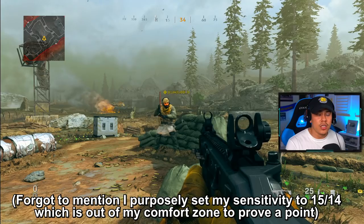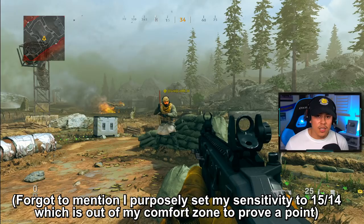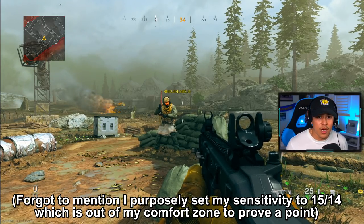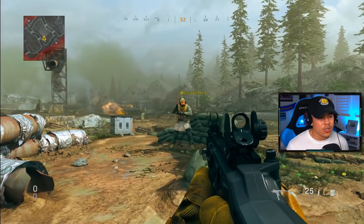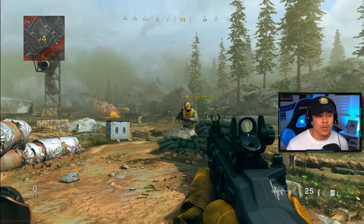I'm going to be comparing and contrasting the difference between standard aim assist and focusing aim assist. You guys are definitely going to see a huge difference, and I want you to let me know down below in the comments if this actually is a problem that needs to be addressed right away. The first thing I'm going to show you is that the standard aim assist actually also comes with a rotational aim assist.